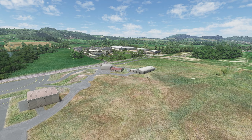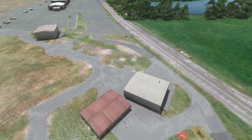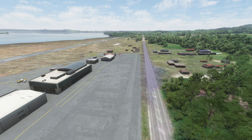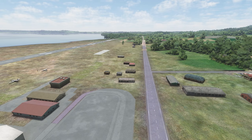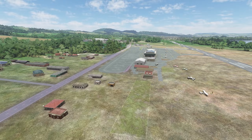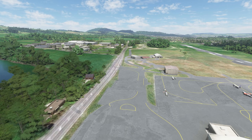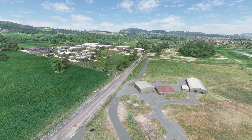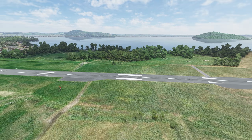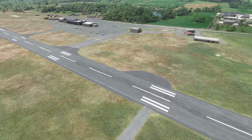From what I've seen of this airport, everything seems to be in place - the buildings are certainly there, but of course they would not look like that in real life. The ground texturing isn't great. The surrounding road area is one of the better ones I've seen, up until it gets to about here where it glitches out into what looks like a dirt track almost.